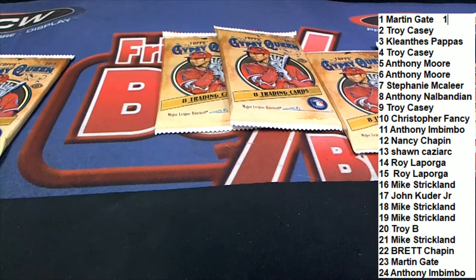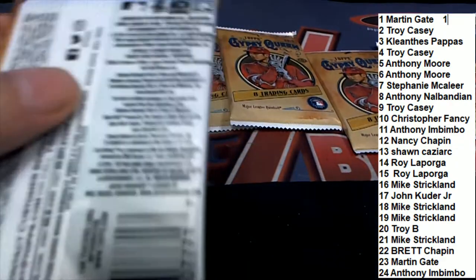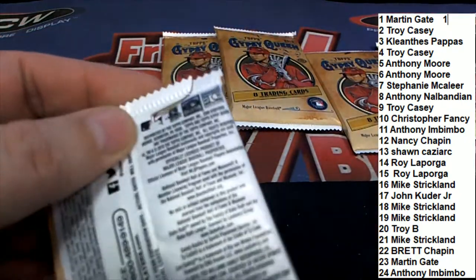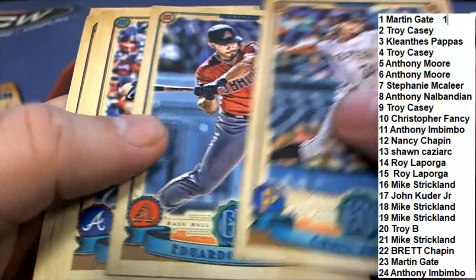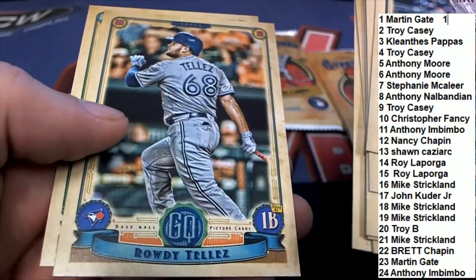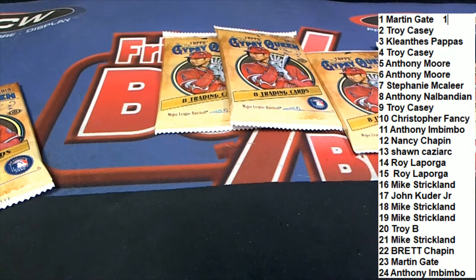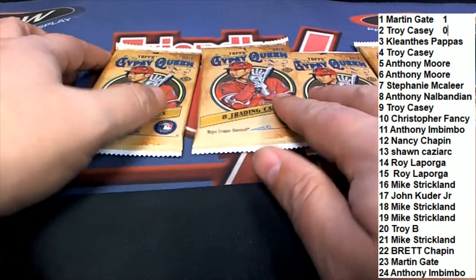Troy C., you're up, pack number two. Zero Red Sox in pack two. Martin G. still holds the lead in our pack war. All right, KP, come on.